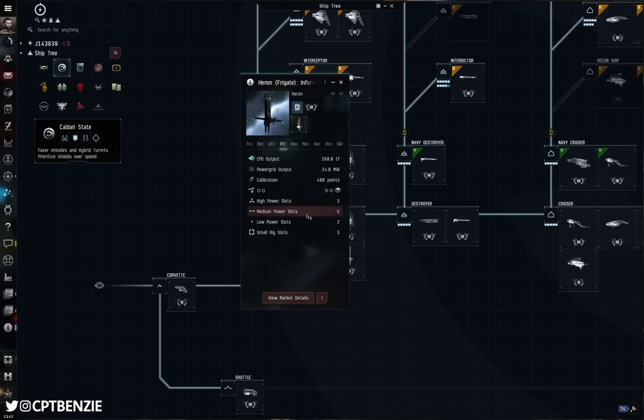We also upgrade from a 5-point bonus to Relic and Data Analyzer Virus Strength to a 10-point bonus. We get reductions to Survey Probe scan time — 50% at full training, much faster scanning — helping you lock down sites and enemy ships faster if you're going for combat scanners. There's a lot of really cool stuff to say about these ships.